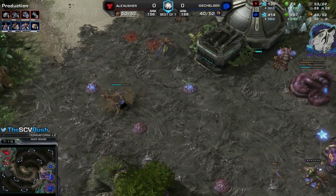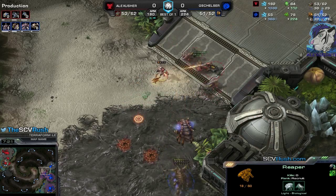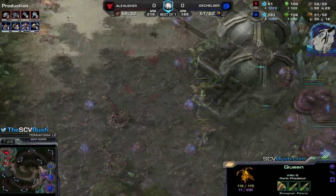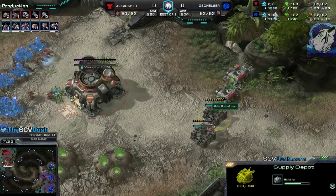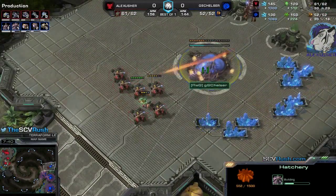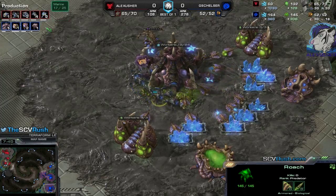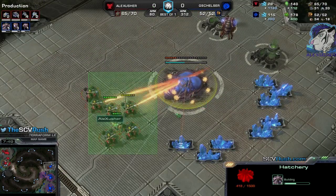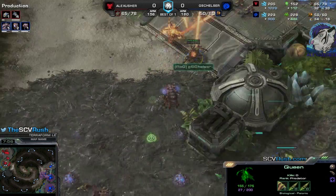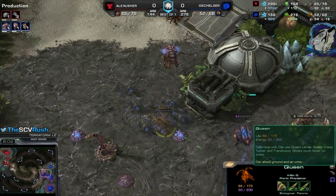I should go for the Creep Tumors. Nice cancel out of this Zerg — he needs to be careful there, because back to the Spine, the Queen took already a lot of damage. A wall will complete soon, and I guess I will attack soon. The Armory finishes. I am attacking this Hatchery, baiting out some Roaches. This Hatchery is quite low — he will lose one Queen for sure there. Maybe a second one. They've got speed, the Roaches are coming.